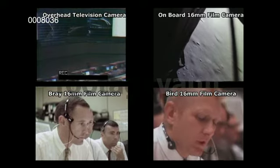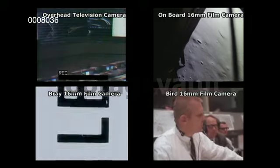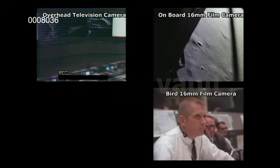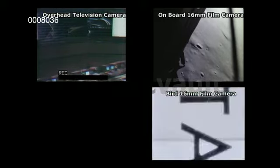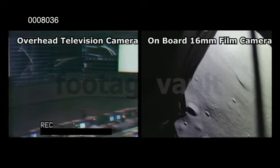Flight side is right on, real good. Roger. 2,000 feet, 2,000 feet, into the egg, 47 degrees. Roger. How's the margin looking, Bob? It looks okay, we've got four and a half. Roger. Eagle looking great, you're go. Auto 2 updating the eggs, looks good. Roger.